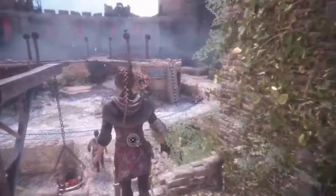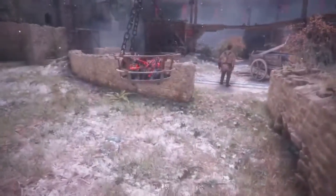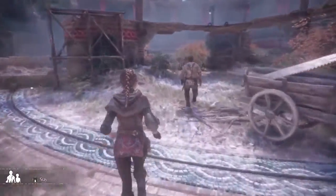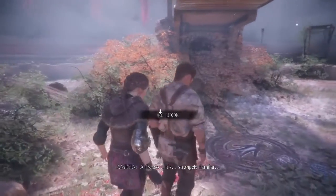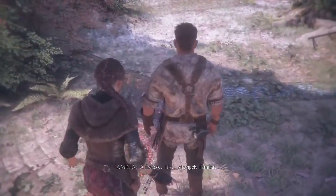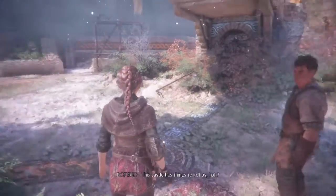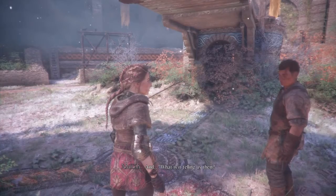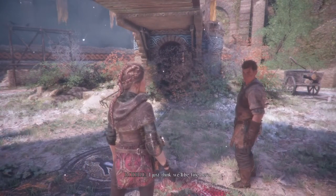Let's go down here — we were here earlier dealing with all those rats, going through a puzzle maze or something. 'A fresco — it's strangely familiar. It includes the symbols of the pillars. This castle has things to tell us.' 'And what is it telling us then? Even I don't understand everything.'